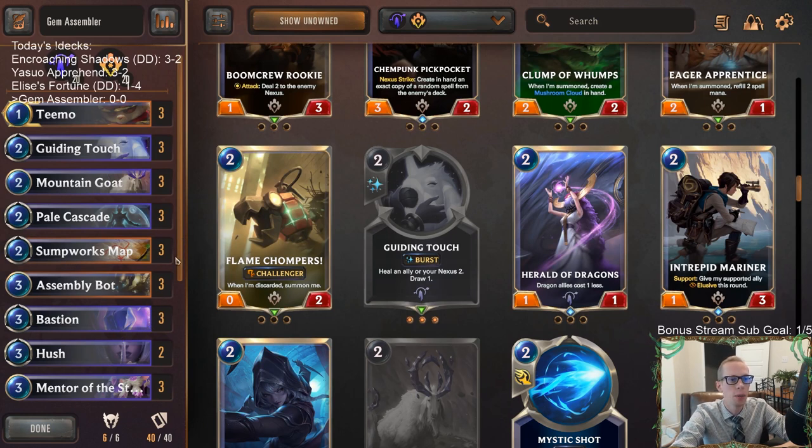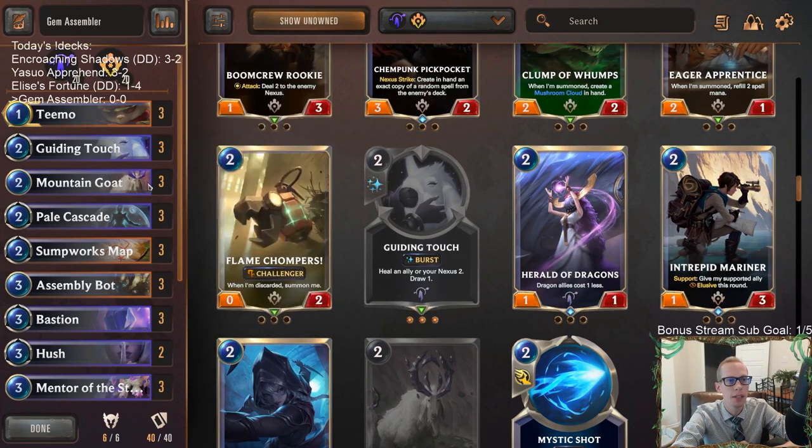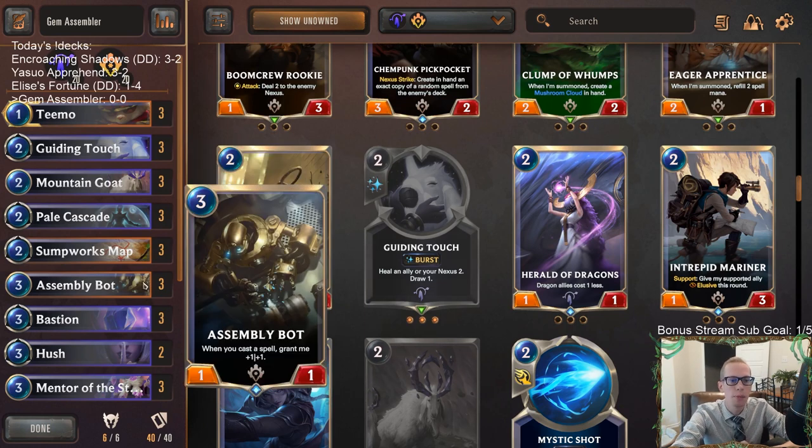So what this deck is about is two things. One: Assembly Bot - whenever we cast a spell, grant it plus one plus one. That's permanent. It's going to be an important card that we want to play a whole bunch of spells with and get it really large. Then whenever it's large, we can give it Sumpworks Map, give it Elusive, and kill the opponent that way.